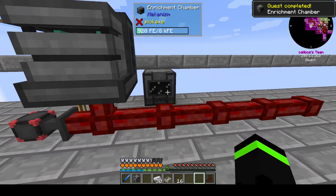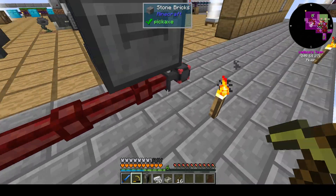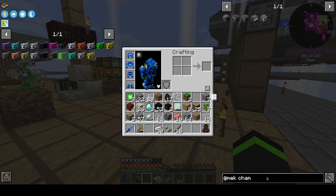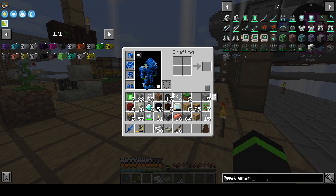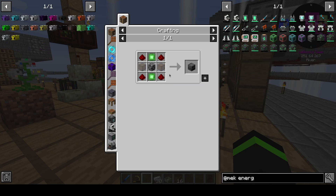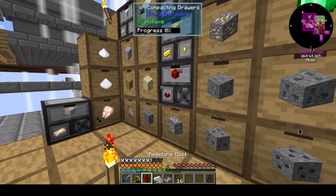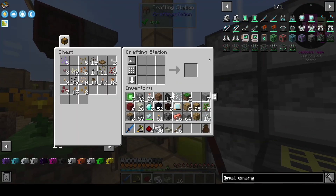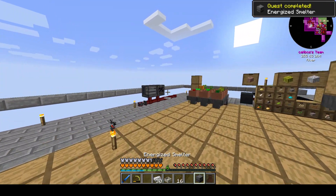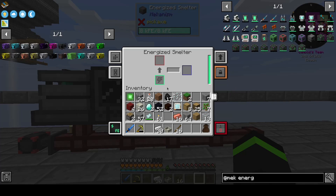That is very nearly not the place that I want that. Instant power up. The energized smelter is basically going to be the same way — just four more. Let's go over to this bad boy. I'm not going to say that Mekanism is my favorite mod, but it's definitely up there.